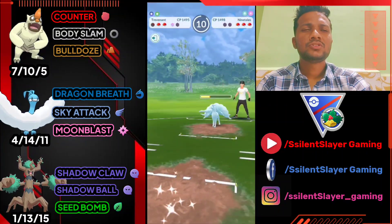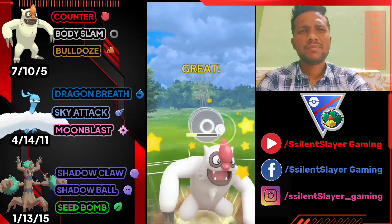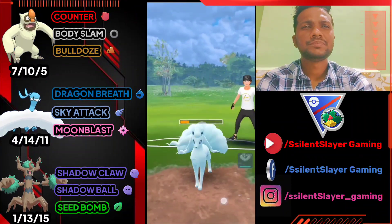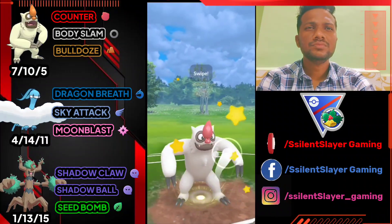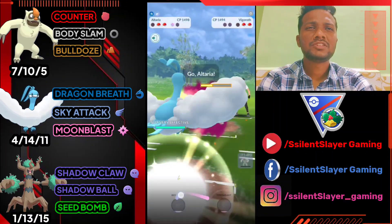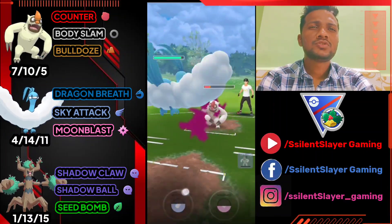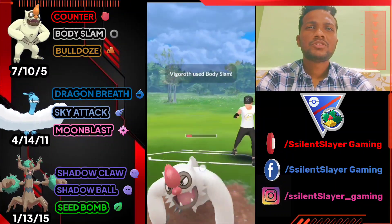He doesn't use both shields now — we have the advantage. Let's bring out Vegrowth, use Body Slam, and knock out Alolan Raichu. He brings his Vegrowth. Let's deliver Body Slam, taking about 50% of its health, then bring out Altaria to farm down with Dragon Breath. Not shielding here.